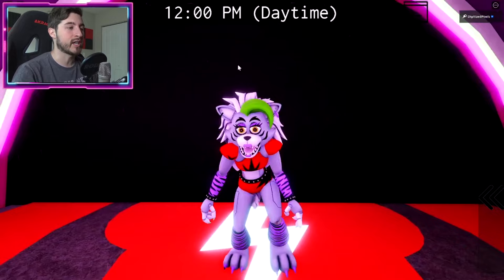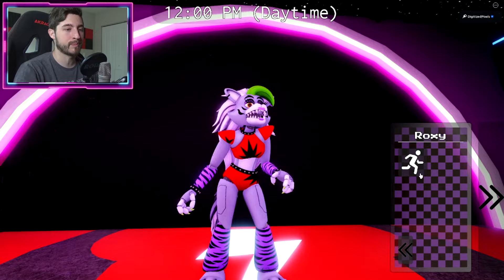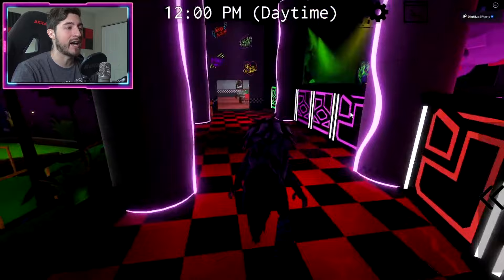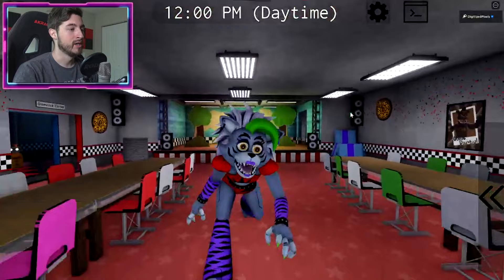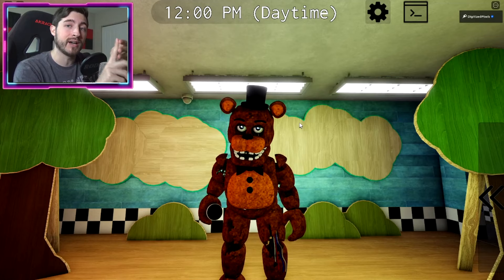Then we've got Roxanne Wolf, who comes with Glam Rock Chica — these two come together in the Security Breach game pass. Very cool; they all come with their own special stuff. She also gets sprinting, which makes sense because we all know Roxanne in Security Breach is a runner.